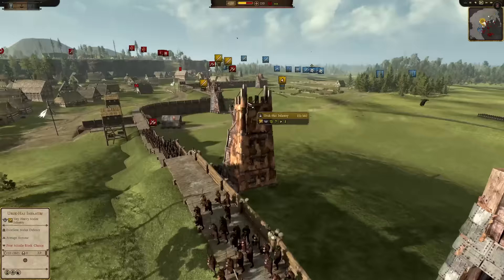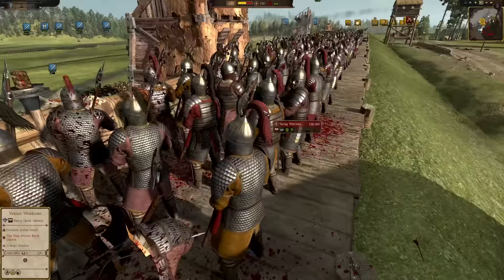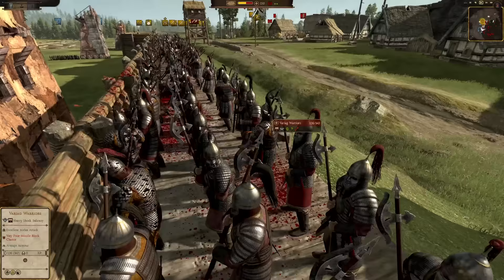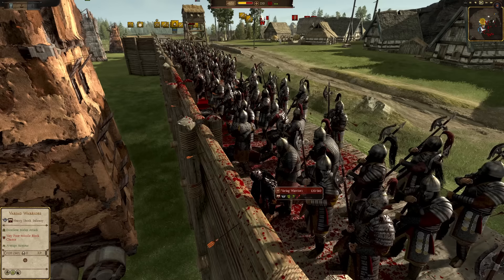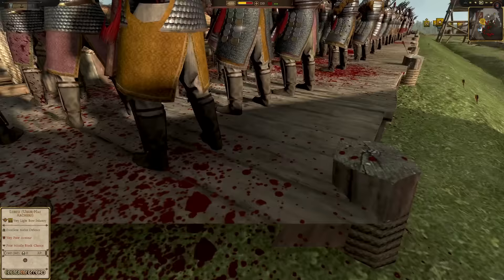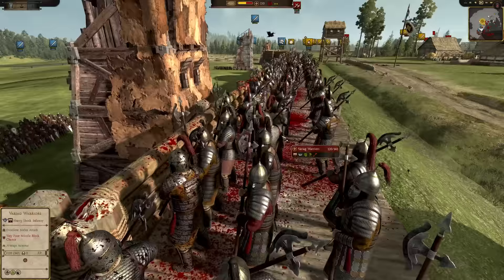The Darwinian faction definitely has the more challenging task ahead of themselves, because not only do they have to fight through this initial defense — wow, look at these guys. They look awesome. Barig warriors. That guy got hit right in the neck. Anyways, they're set up on the walls with these glorious axes.